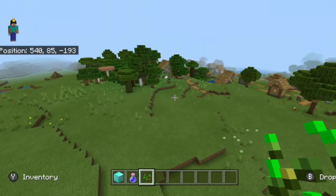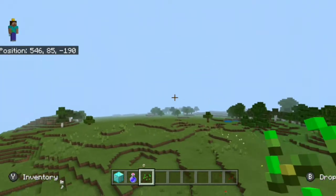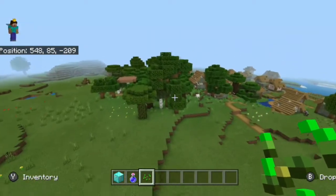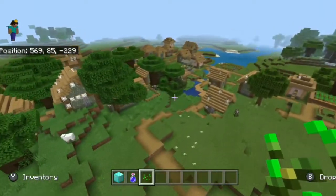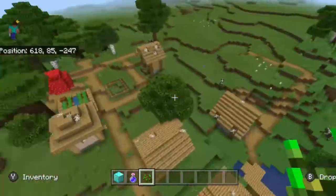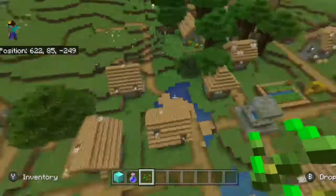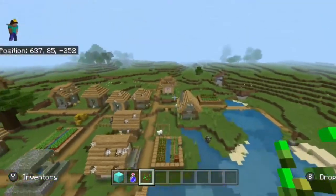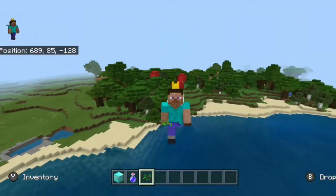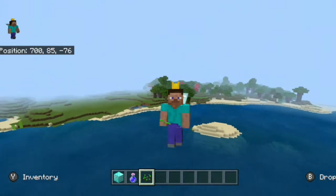Speaking of wood varieties, you have a decent amount of choice with this spawn because not only do you have spruce up in the mountains, and the normal oak and birch, you also get a little bit of dark oak. Inside this dark oak forest there's also a dead village — and dead villages aren't the greatest, but having any type of village near spawn is always great to get started with some starter food and gear.